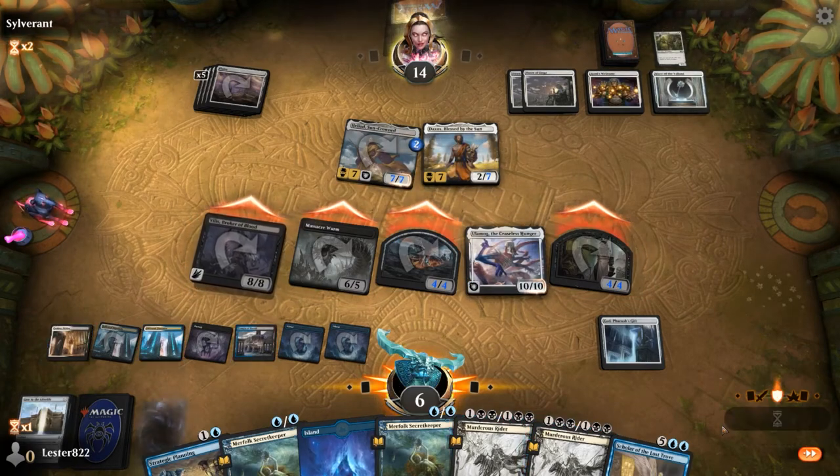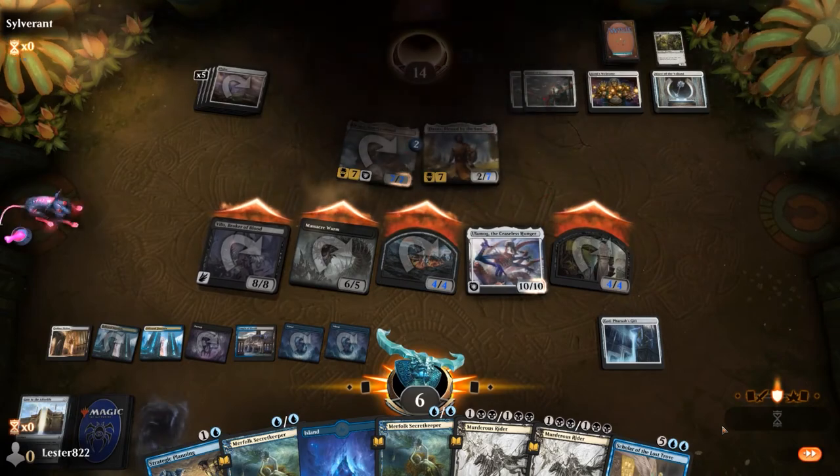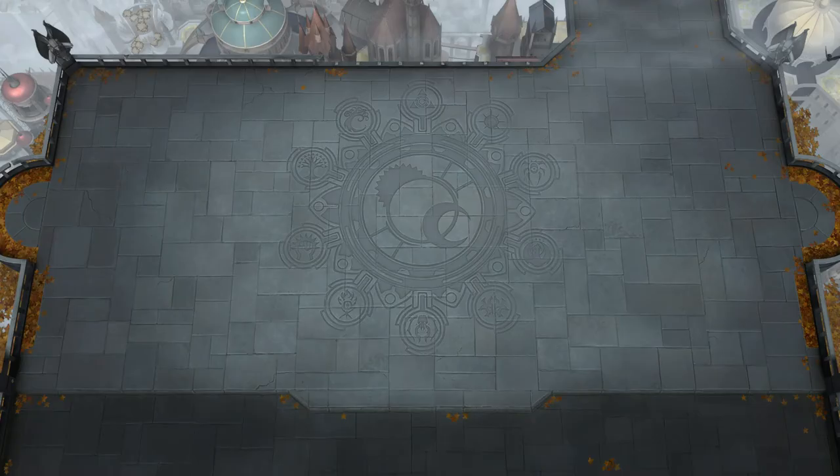That's kind of how the deck wants to work — it just uses your graveyard as an asset. It's a very fun deck to build, and what I love about it is you don't need to spend that many rare wildcards on it. Normally when a deck focuses around a rare you want four copies, but with God Pharaoh's Gift you're never really casting the spell — instead you're using Gate to the Afterlife to tutor for it. So you can just get four uncommons and only have one or two rares, and build an awesome deck using the biggest creatures you have.